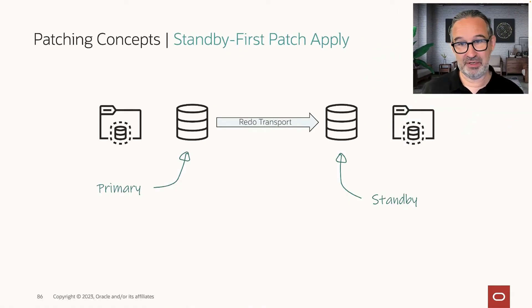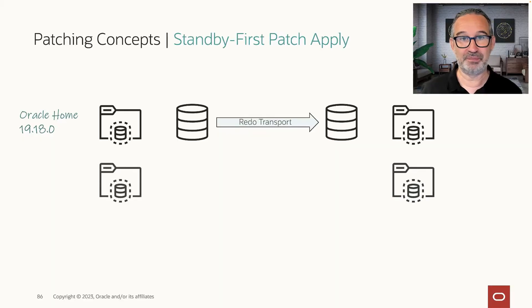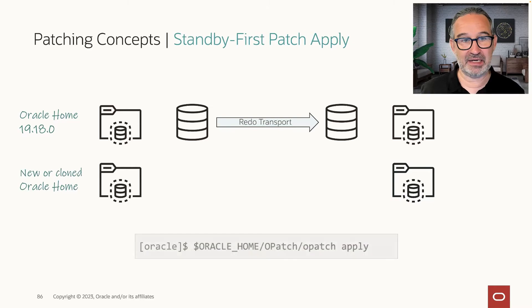I have my primary, and I have my standby on the right side. They are both at version 1918. So what do I do? I start with a fresh home, and I apply to that fresh home with opatch apply the most recent release update.